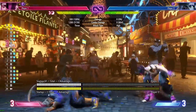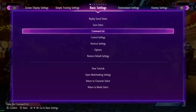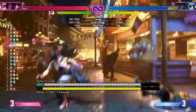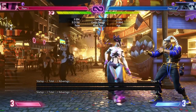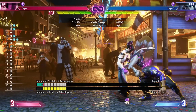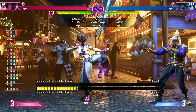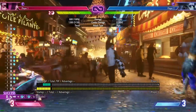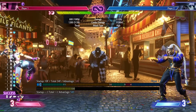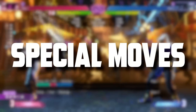Juri's throws are straightforward. Forward throw pushes them full screen in neutral, and back throw goes roughly the same distance. The trick with forward throw is you can dash up and set up throw loops — Juri has throw loops like many characters in this game. From there you can fireball, store, or Drive Rush to keep offense going and mix up your options.